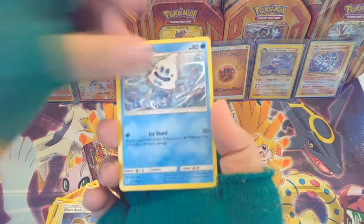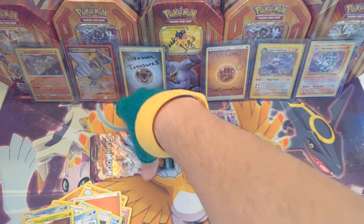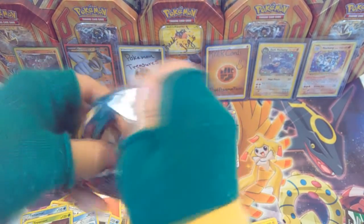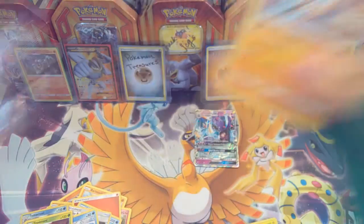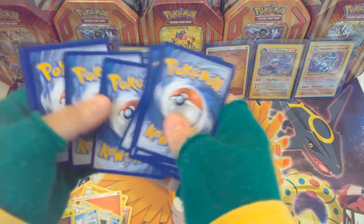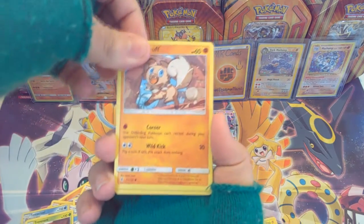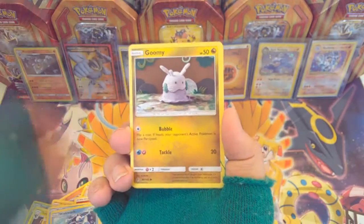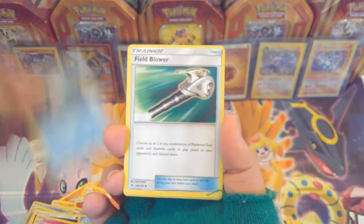Make sure you leave a like because that does help me out quite a bit. We got a Trevenant regular rare — still pretty cool. Last pack, can we pull that full art? Actually, I just want the normal Tapu Lele GX — I don't want the full art, believe it or not. Hopefully we get some last pack magic — I haven't opened anything for days. We pulled a GX, and honestly it's awesome, so I'm pretty happy with that.